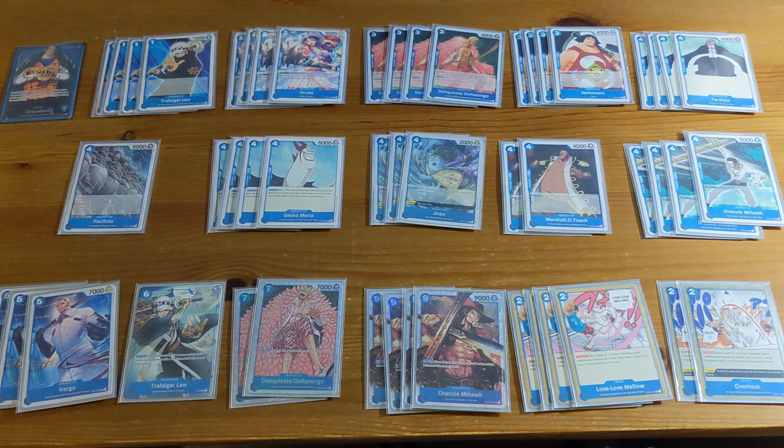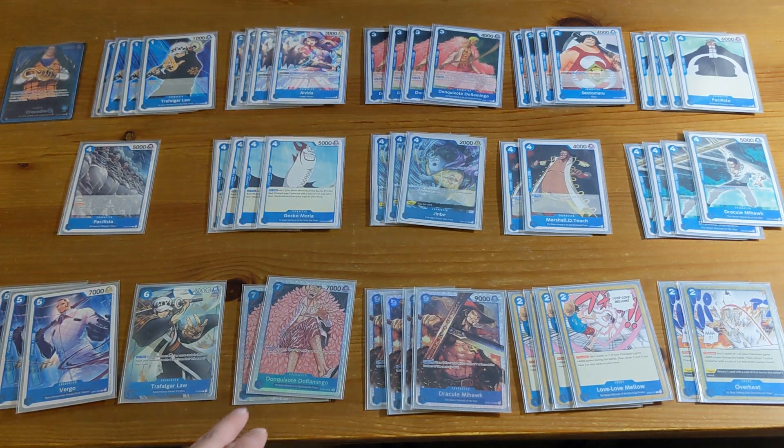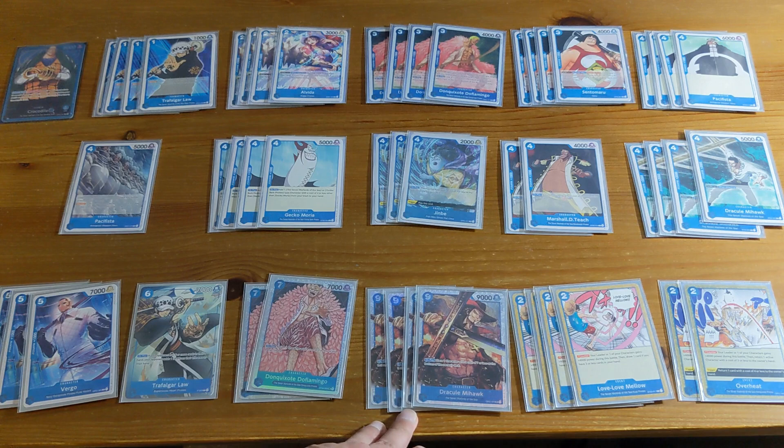The best follow-up after playing the seven-cost Doflamingo is holding up an event card or playing a Law. That one extra cost really makes a difference. You don't want to see too many — if you play one on curve that's great, but drawing two or three means you probably won't be able to play the extras, given how the game typically goes.